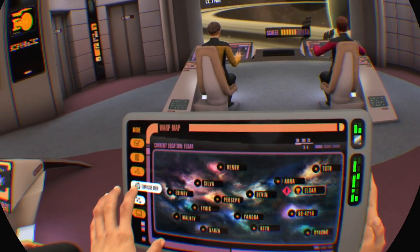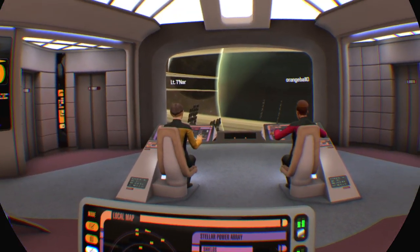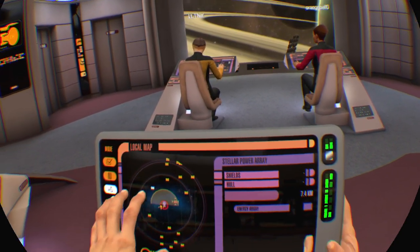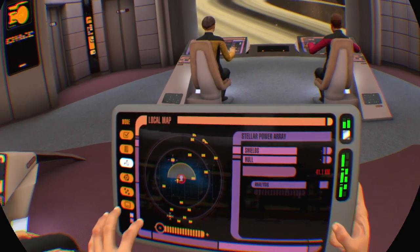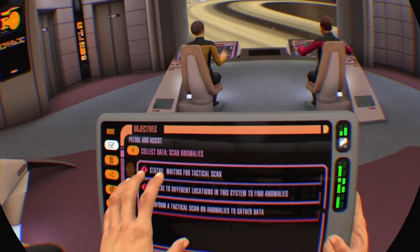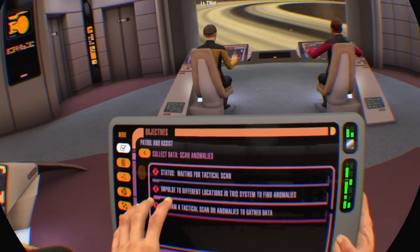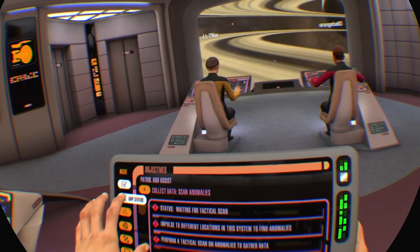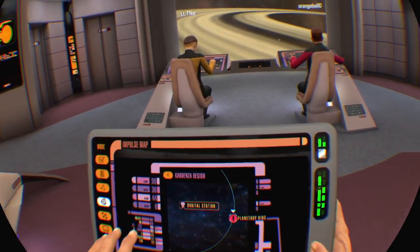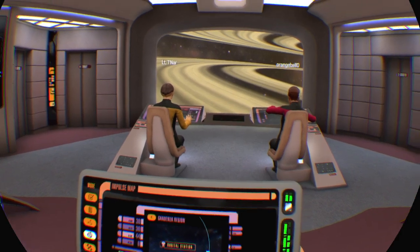Wait, there's one over to the left. On every anomaly — that's an array. What do we do? Is there another workplace we can go to? Waiting for technical scan. Impulse to different locations in the system to find anomalies. All right, there we go — it's a location: planetary ring, Gardenza region.